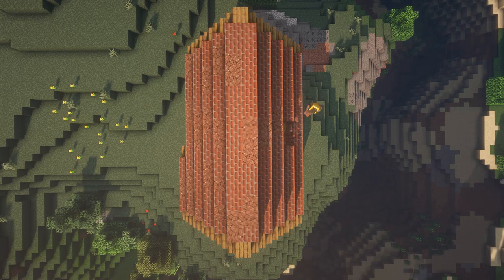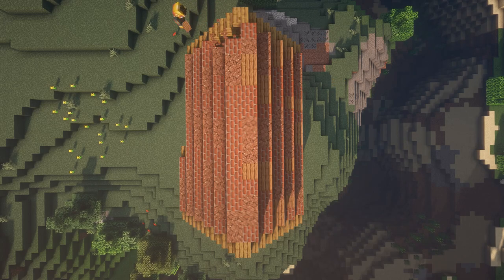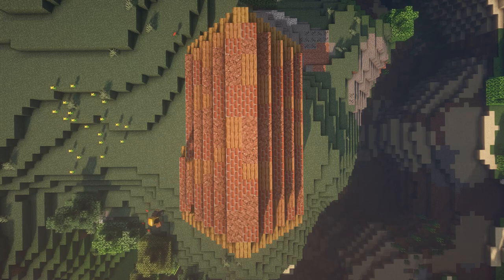Next we're going to take granite and jungle wood planks and add them randomly along the roof, digging into the roof and replacing blocks. This gives the roof a random, almost rustic texture, and makes it look a lot more detailed and texturized. I think it creates a lot of interest in the roof as well as a nice pattern, keeping it with the red tones.